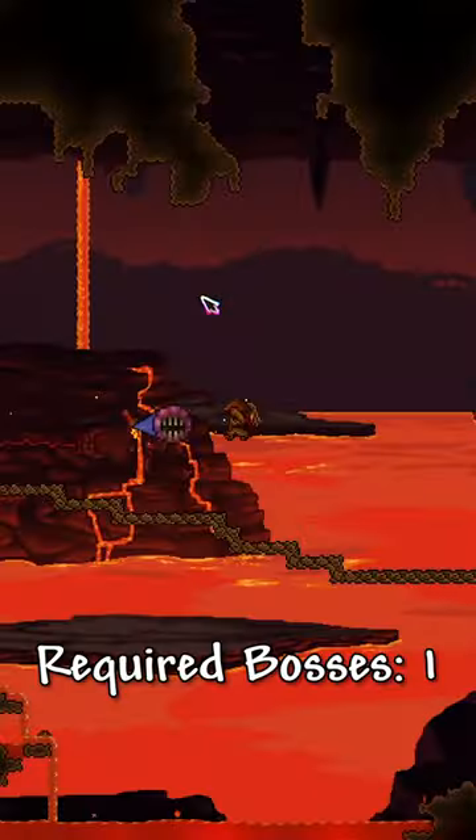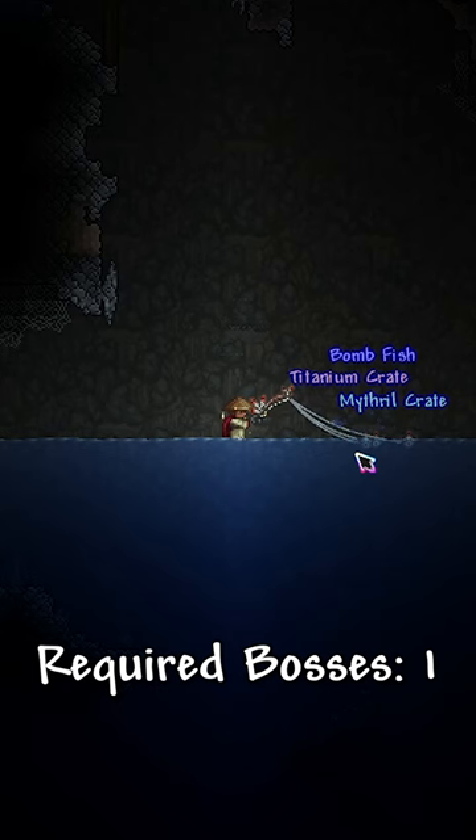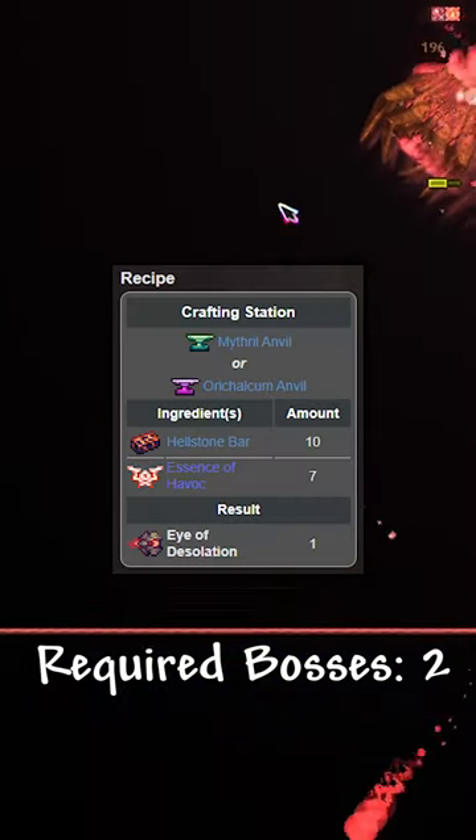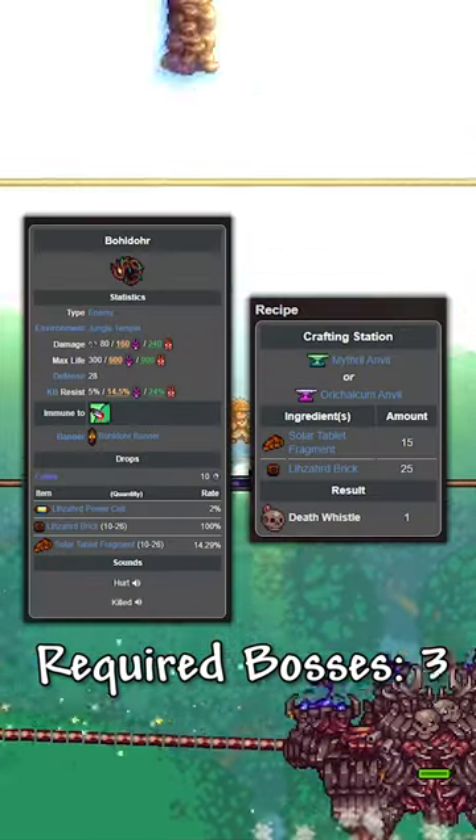Here's how you can low percent speedrun the Calamity mod. It starts off with the Wall of Flesh to begin hard mode. Do some fishing for Craze, which will give you access to the hard mode Anvil. Then the Calamitaz clone for Ashes of Calamity, then the Ravager so you have access to Geodes.